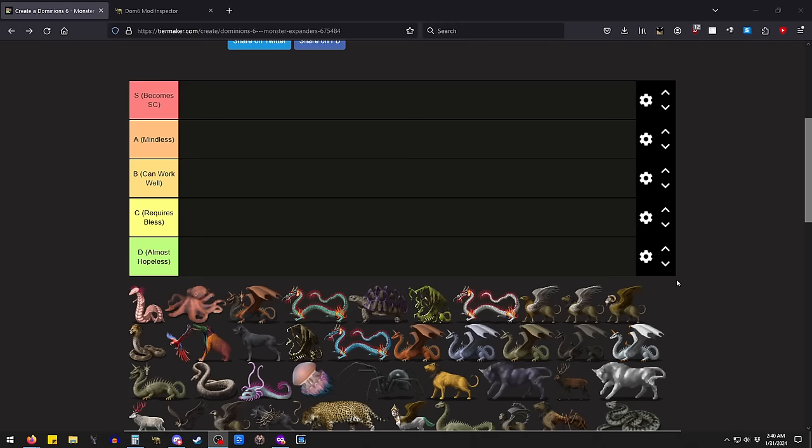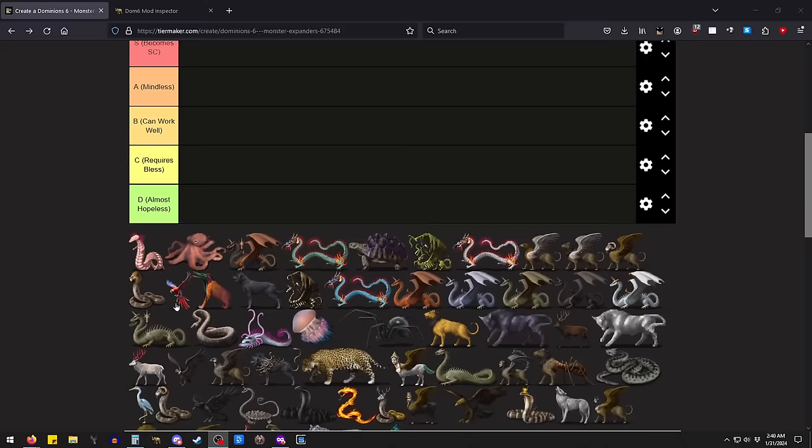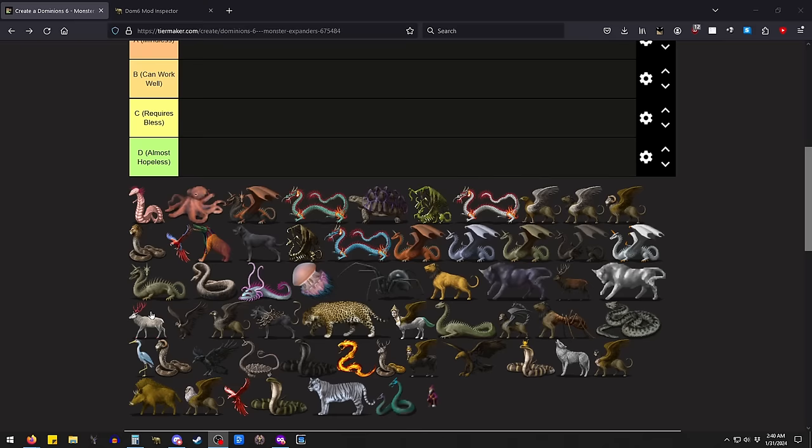And they're just fun to play with. So if you're playing single player, it might be the most fun way to play single player. But I wanted to go ahead and rank them. I don't think there's a corresponding video to be done with immobiles or titans or rainbows, which are the other classes of pretenders.